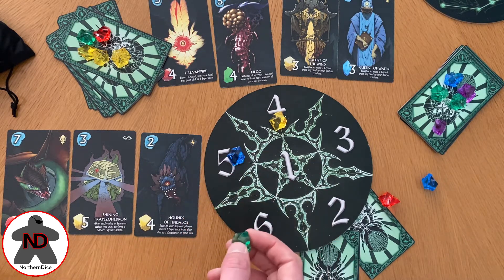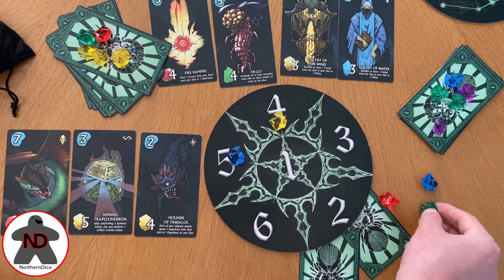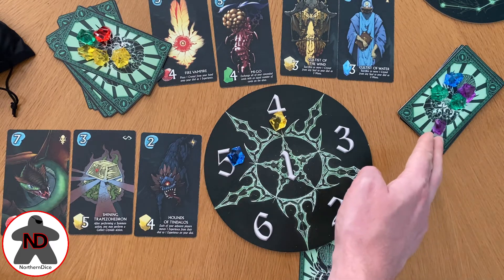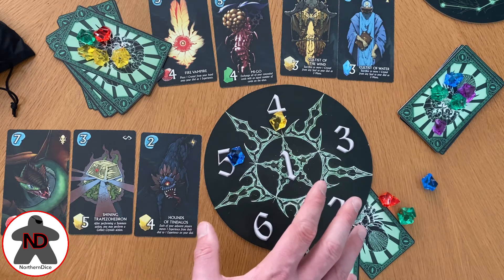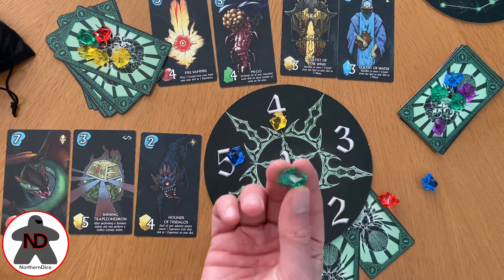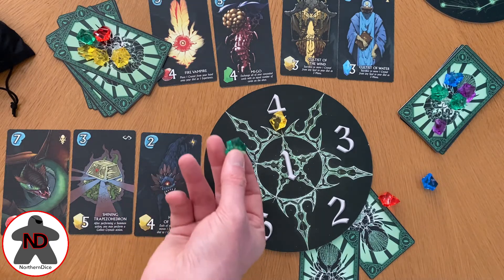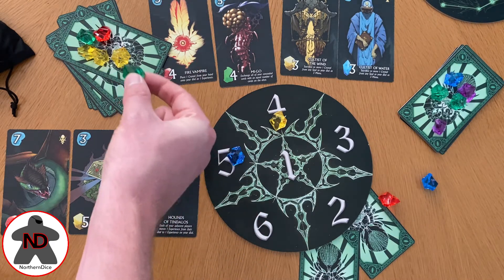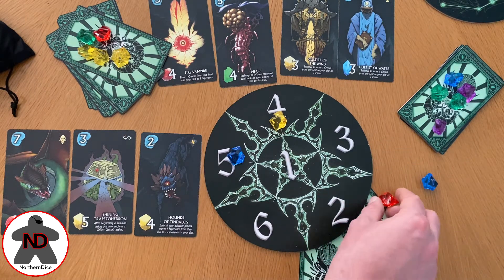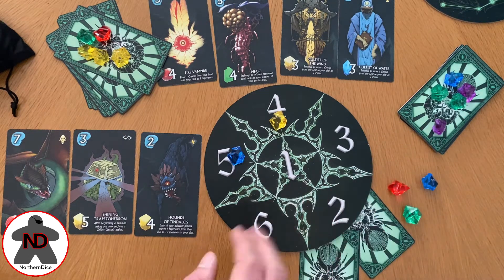So a good play for this player might be to put a green onto this one and pick up all three of those yellows, or put the green onto there and pick up both purples. The other thing they can do is put one crystal onto a portal and take one of every colour that they have not placed. So if I were to put a green onto here, I could pick up one yellow and one red. A much smarter player would put a red onto there and pick up a purple, a blue and a green — but again, circumstantial to the player.